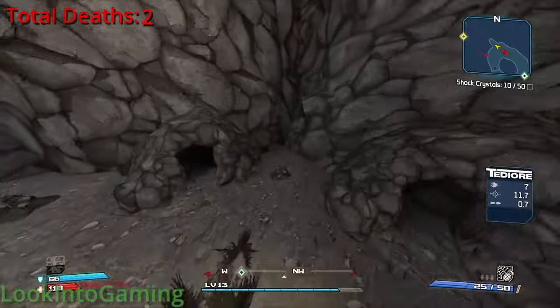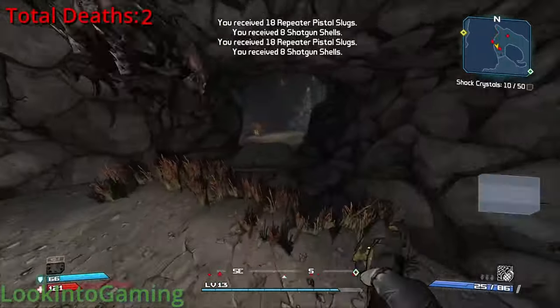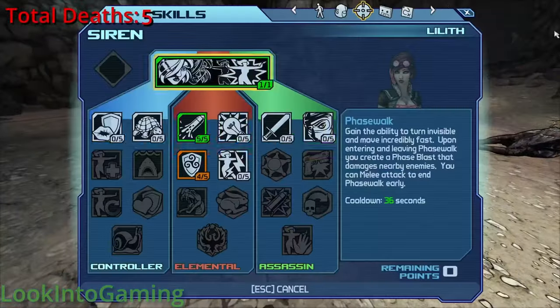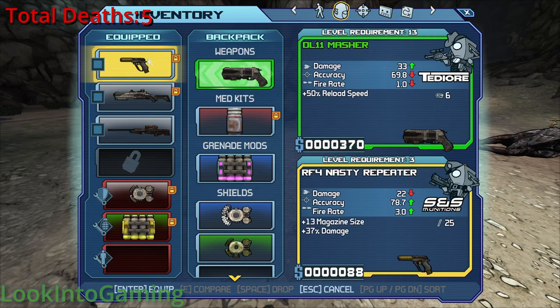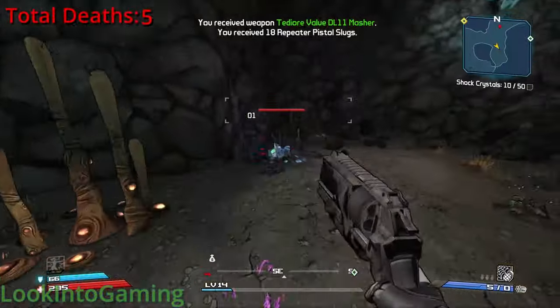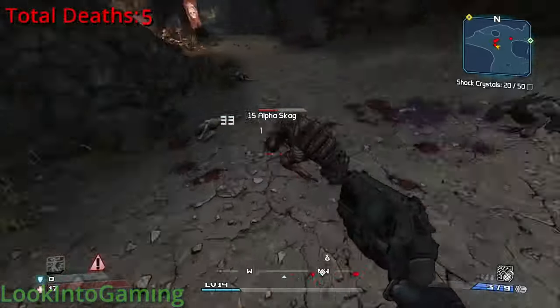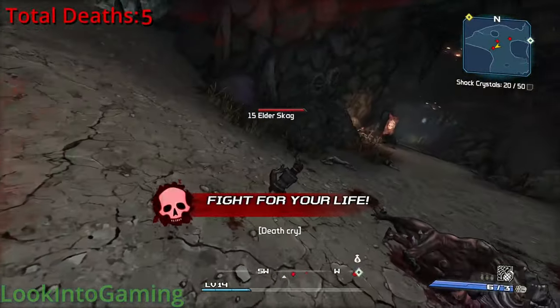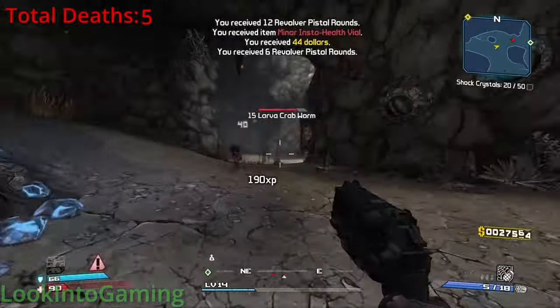Even though I have gotten really good at dodging Skag attacks, there's only so much I can do with my low DPS. That's until — a Masher? Yes, a revolver that fires seven bullets for the price of one. This is the craziest drop I've gotten in this run, and it completely changed it, definitely for the better. This revolver does an insane amount of damage, and it's the main reason I managed to clear the Lost Cave without many deaths.